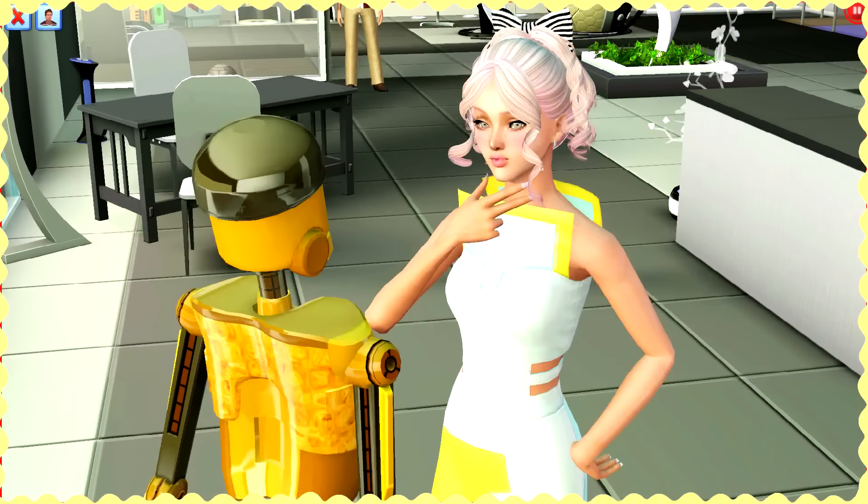Hello everyone and welcome to part number nine of Let's Play The Sims 3 Into the Future. We're back! Some of you guys have been leaving a lot of good feedback on this series, which makes me super happy. A lot of you want me to get Ophelia a girlfriend. There are so many comments about it. What about Misty? But Misty is a mermaid and I'm not sure I want a mermaid sim in my household.